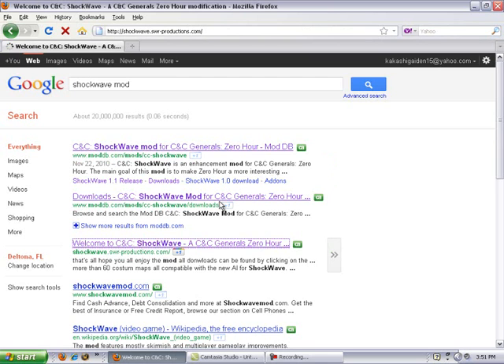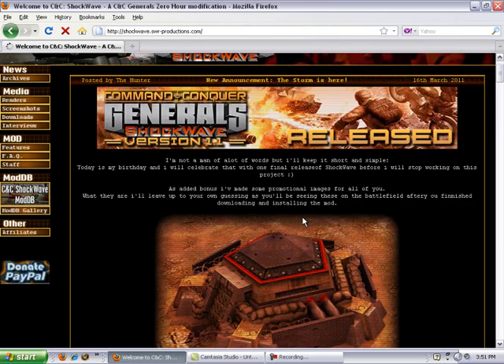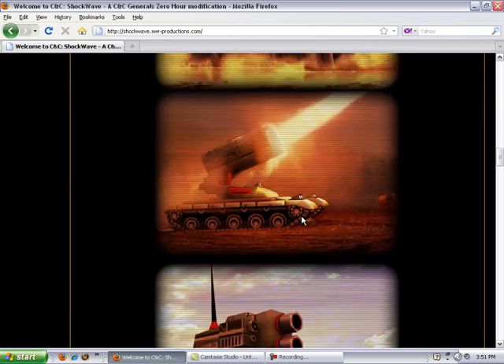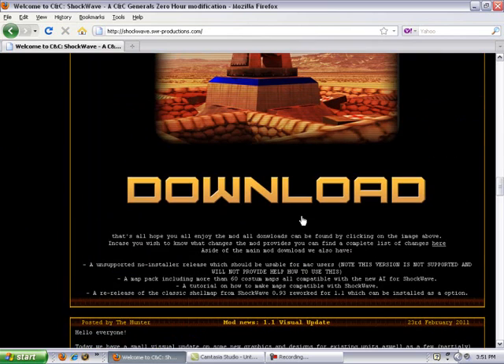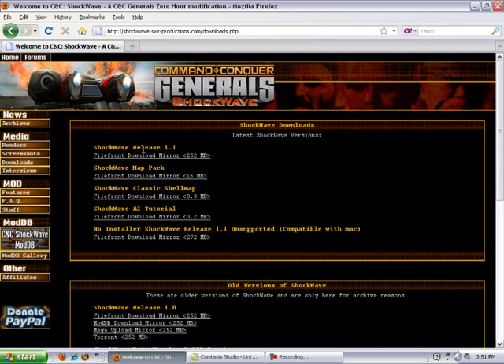Now if it will load - thank you. Yes, you need to go to this site. You're gonna scroll all the way down to where it says download. You're gonna click on that big button. You're gonna click on the first one, the FileFront download mirror.